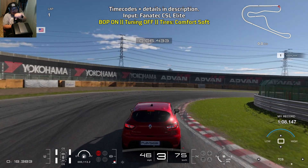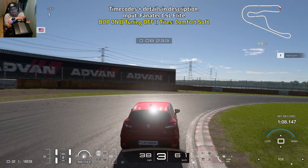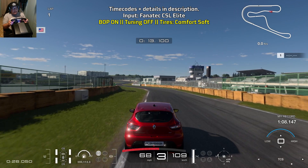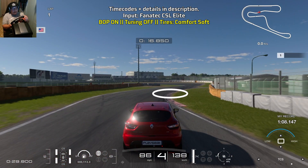Then go back up to third gear. This is to try to delay the turbo from kicking in when you start to get on the throttle, so you can still keep turning in while you're accelerating and then the turbo will kick in. So hopefully by the time the turbo kicks in, you're already done with the turn.